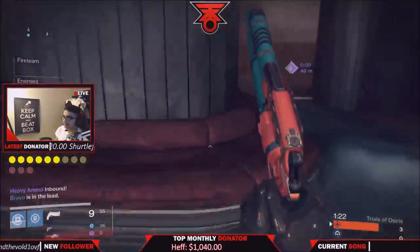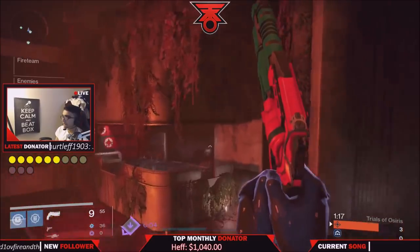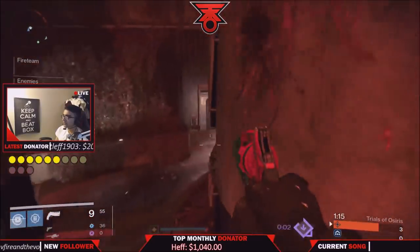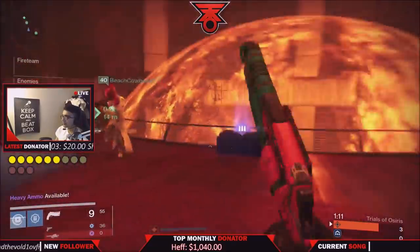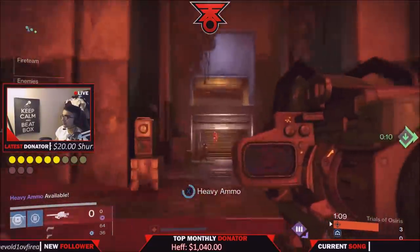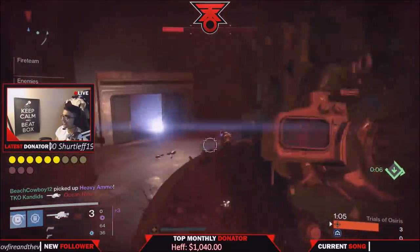Especially on heavy round, like you're seeing on screen — you want to get in and control heavy. I tell my team: if you have multiple supers, which you most likely will against a sweaty team, utilize those supers and lock down the heavy round. Being up an extra round on a team really does help.